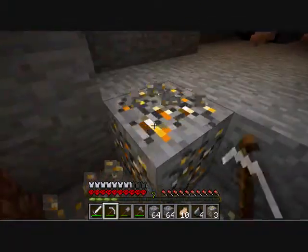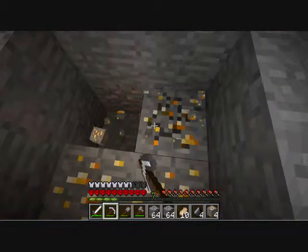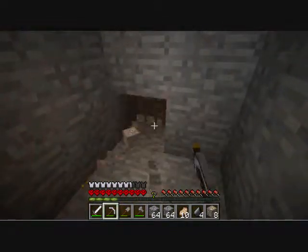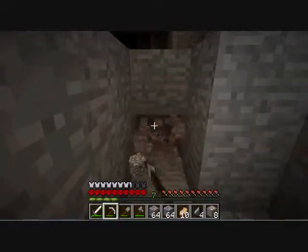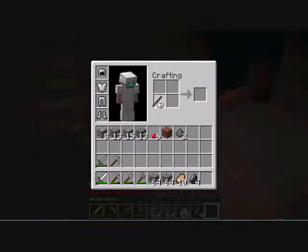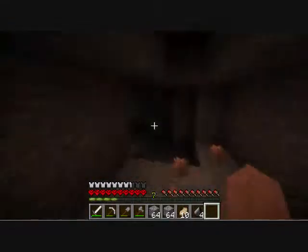That was quick. Ravines are great for materials because they go down so deep that you get gold almost immediately, especially if they're actually underground ravines. Some ravines are just barely under the ground. I need more torches, which means I need more coal. Oh boy, it's so dark.